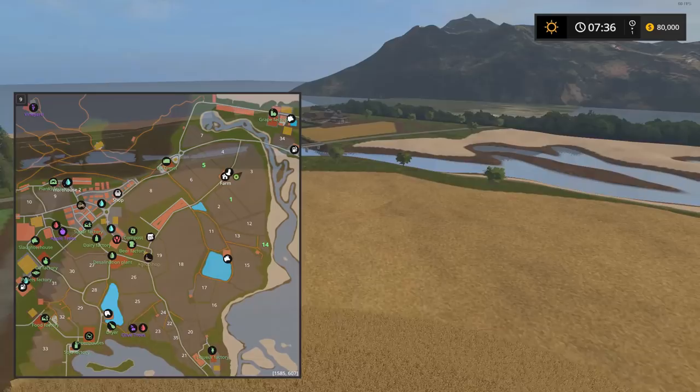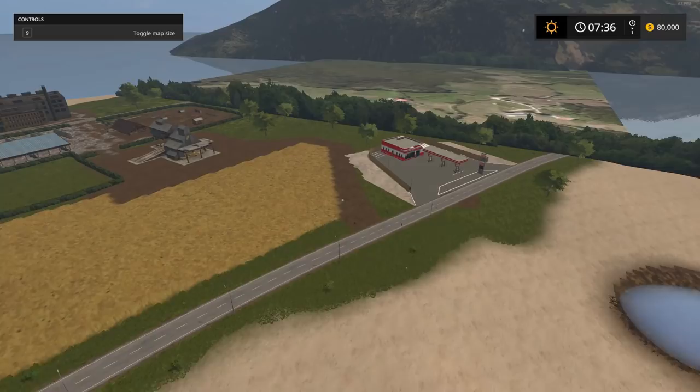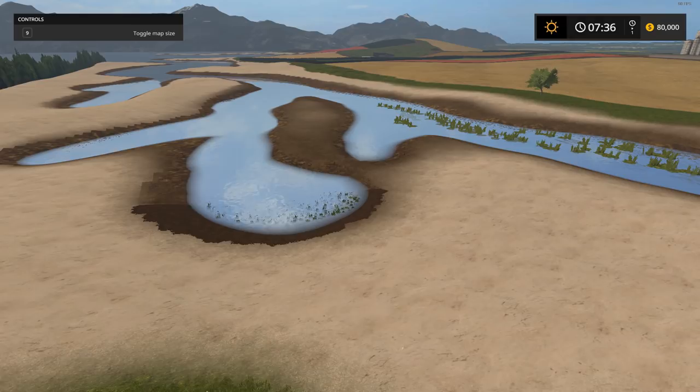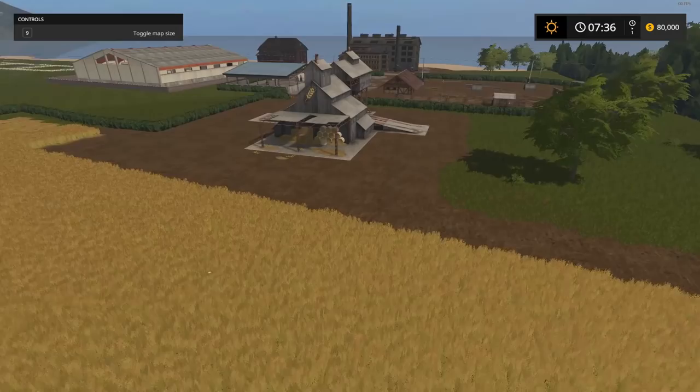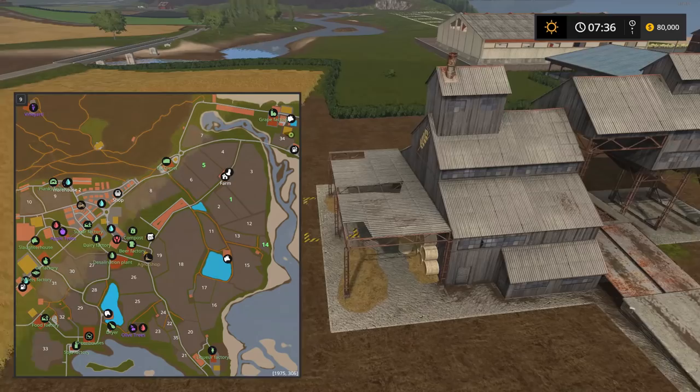I'm going to head up into the northeast corner and make my way counterclockwise around the map. There's a service station down below — a place to get fuel. There's a little swamp and boggy marsh area. Not too many square fields on this map but I really like the layout. Here's a potential customer where you can sell some straw.